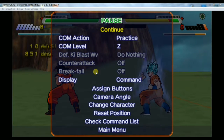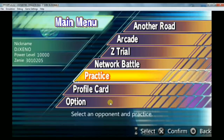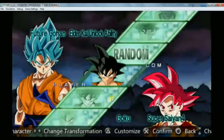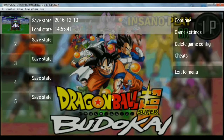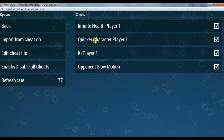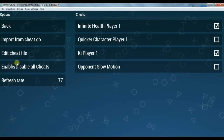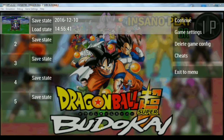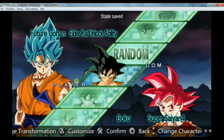Without any delay, let me show you how to install cheats in the PPSSPP emulator on Windows. Select a battle — I'm selecting practice. Click OK, then press Escape on the keyboard, head to the Cheats menu and click it. As you can see, the four cheats are enabled. You can enable or disable any cheat you want. Playing with cheats is more fun, but playing on your own skills makes for a truly rewarding experience.